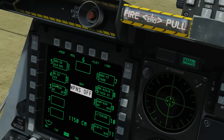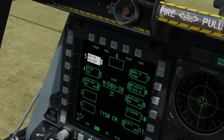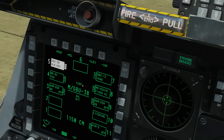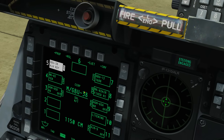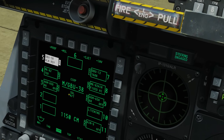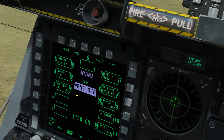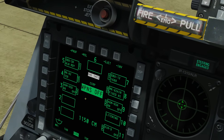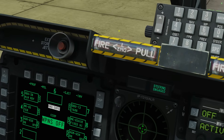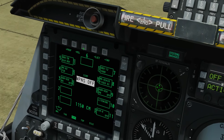If we select weapons we get extra information. If I click on a GBU-38 to select it, we can see we are in CCRP bombing mode, here is the name of the weapon profile, here is the type of drop - single - and here is the fusing - nose/tail. If we go to training it becomes blue, and if we go to arm it's armed and ready to use, except we're on the ground so it is weapons off ground safe until we take off and gear up.